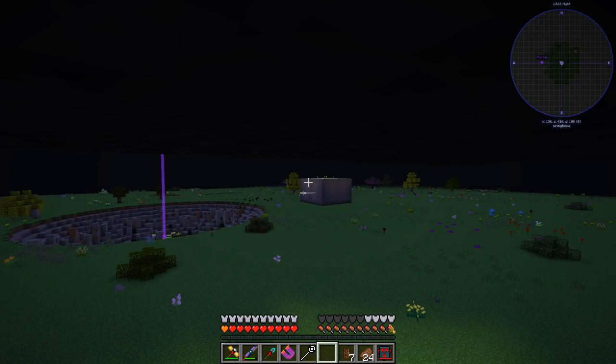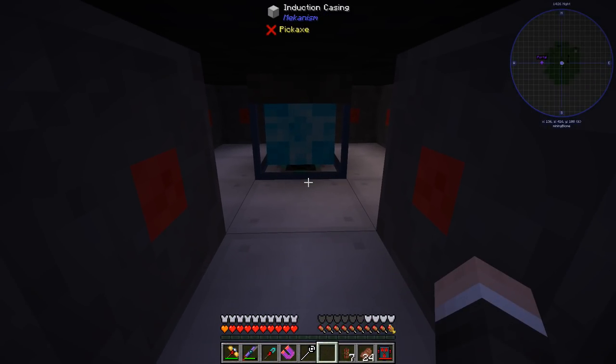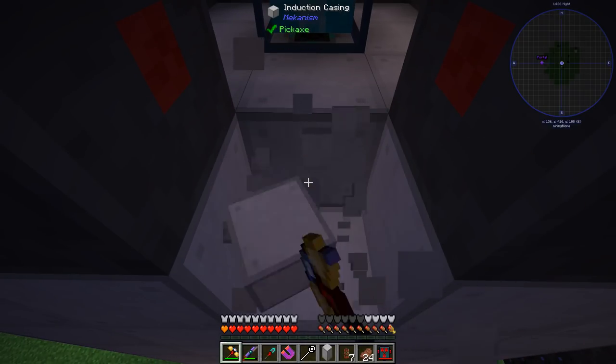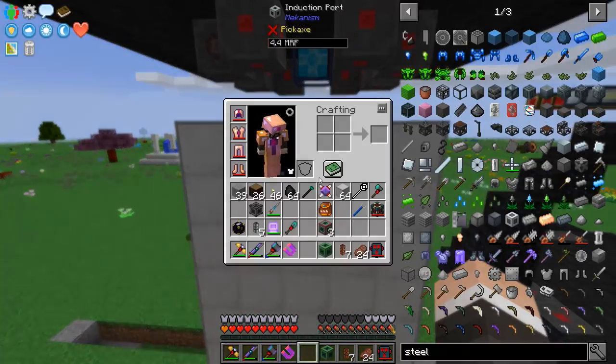We also need to get input from that power source, but right there it's blocked. This whole thing has to come down. Alright, I think we need to rethink the layout.